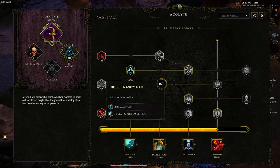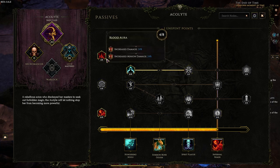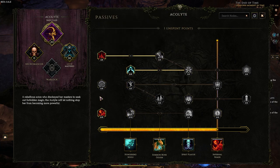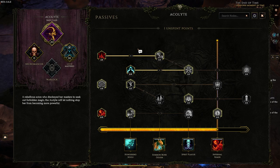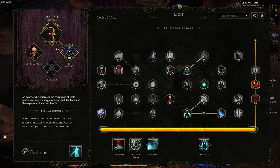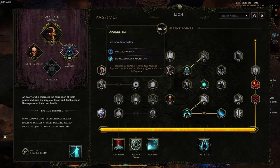For passives, I'm running 8 points in Forbidden Knowledge for the Intelligence, 8 points into Stolen Vitality for the HP, 4 points into Blood Order for increased damage. You could probably later on, once you get better gear, run Blood Pact instead. We grab 8 points into the low life node — we get 120% increased damage, which is insanely strong. 10 points in Apocrypha for the Intelligence, as we need as much flat Intelligence as possible to make us do damage with Harvest.